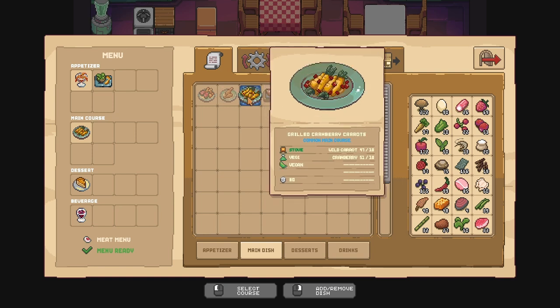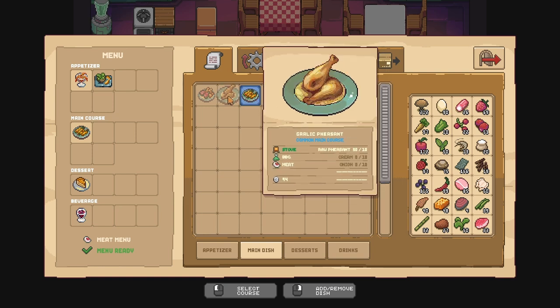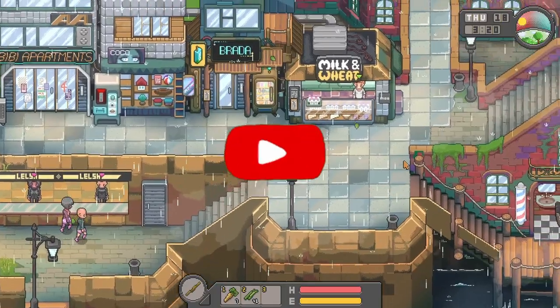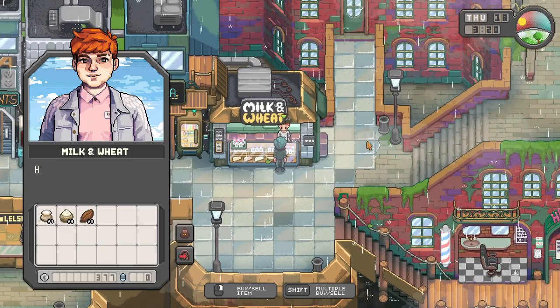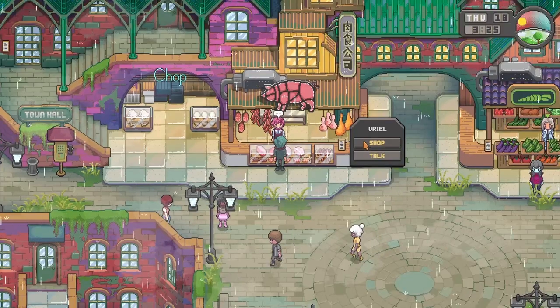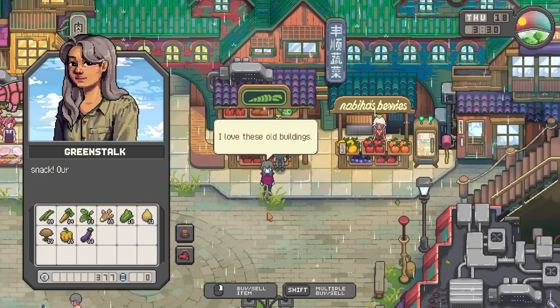We could actually use this garlic peasant — we just need to buy barbecue sauce, cream, and onion. I wonder where we could buy those. Maybe from Leo? Nada. How about Iuriel? Nope. From Mayalu? Nada. Nahiba? I don't think so. At least we got a recipe here for 276 credits, but we need credits right now.